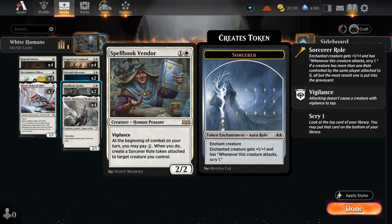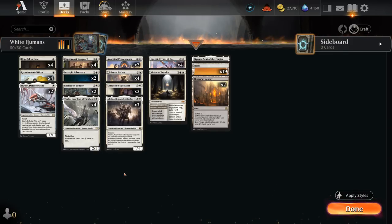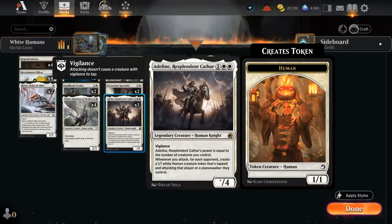This gives us a mana sink whenever we have some leftover mana, and then we still have some of the impressive three-mana creatures like Adlan that can quickly close out the game making an army of human tokens.